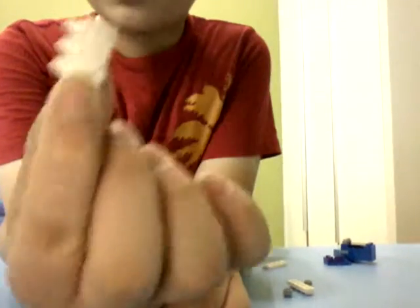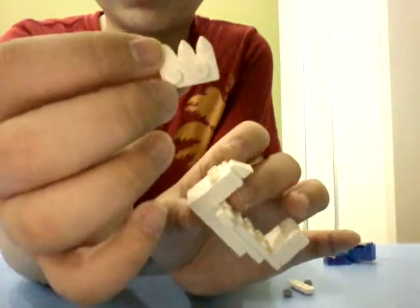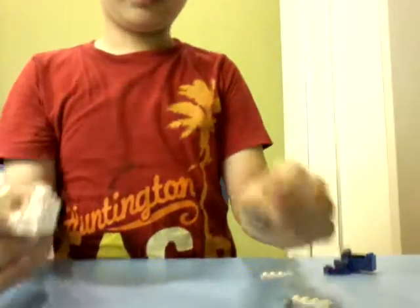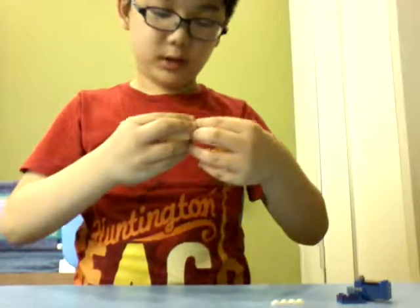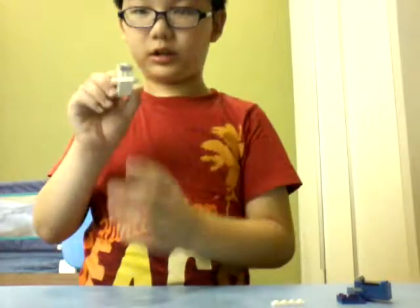Then you'll get a teeth piece and place it on the 2x1 piece with the stud. Grab 2 1x1 studs — it can be black, grey, or light grey; I'm choosing light grey — and place them on the teeth piece. It should look like this.